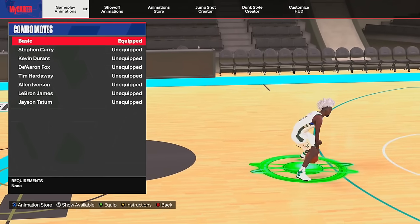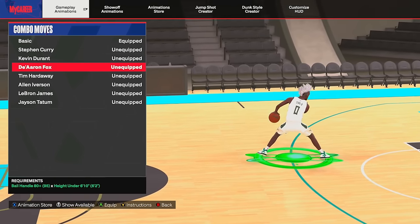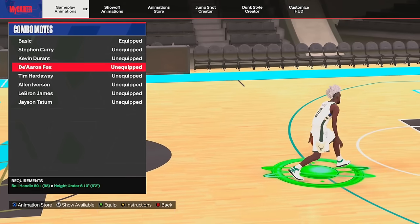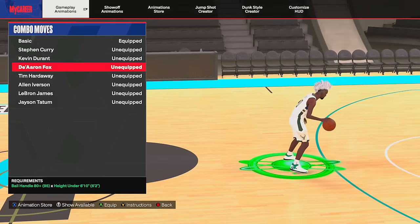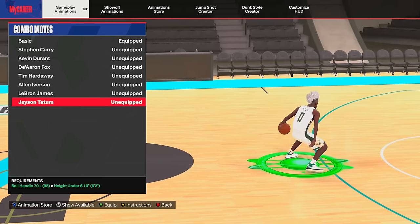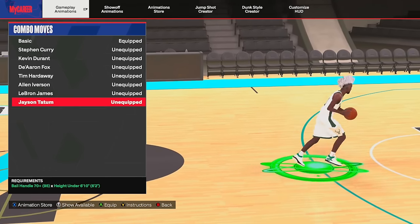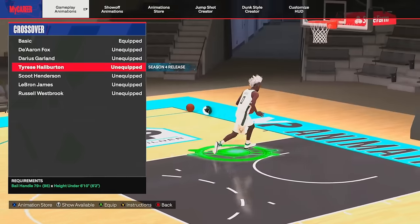For the combo moves, I play the game a lot and I don't even know how to activate this well — no real good dribbler really uses this. On all my builds I just throw on something like Tatum, but it doesn't really matter because nobody uses combo moves.